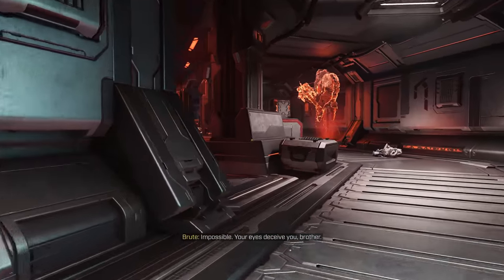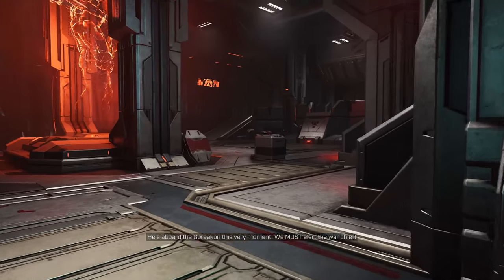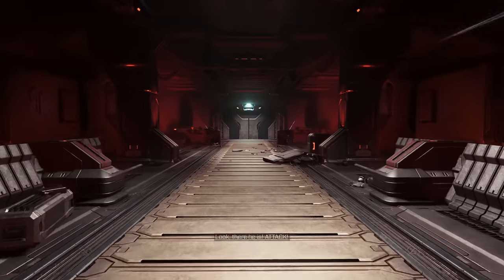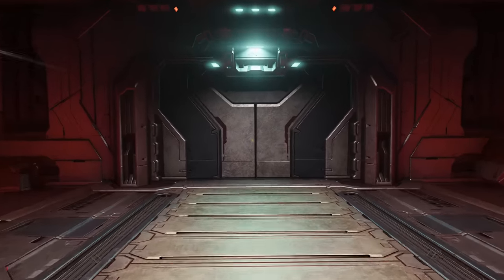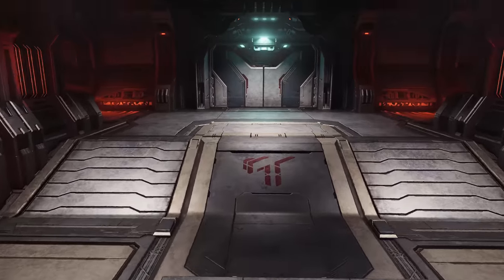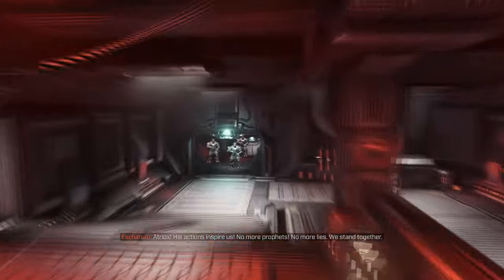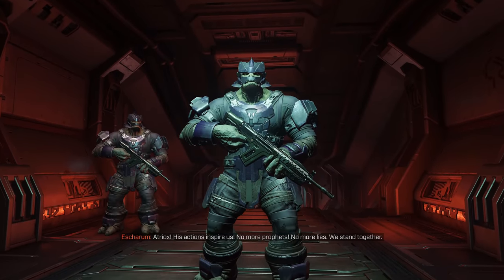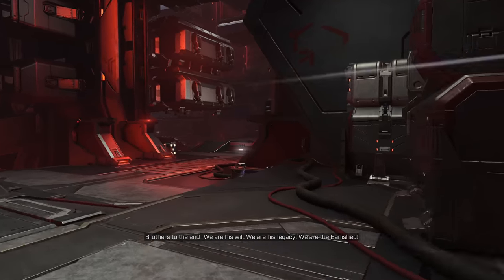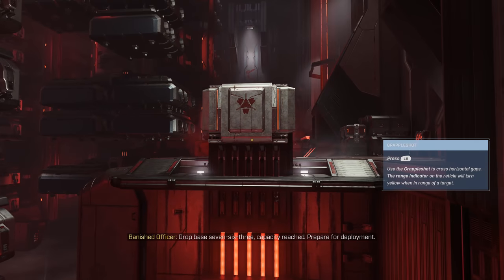The next room has three brutes with commandos — we're not going to fight them. Instead, turn around, head back toward the beginning of the mission down the previous hallway, and run to the end of the table area, then return. This despawns their AI. When you come back, the three brutes are just standing there doing nothing — you can melee them freely for shield whenever you need it.